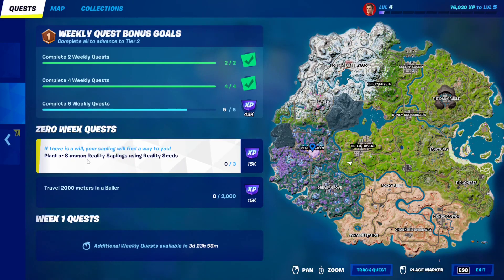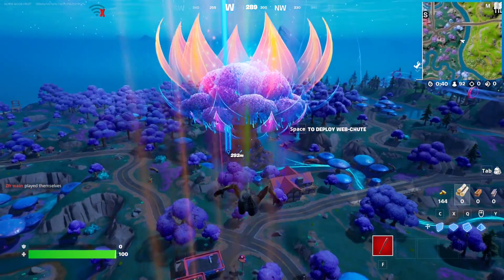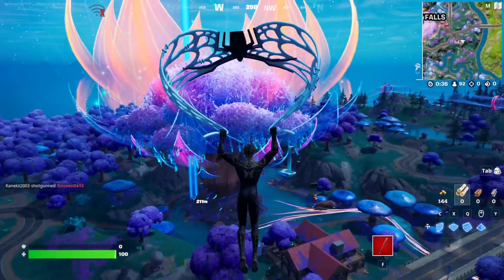For this week's Zero Quest, you have to plant or summon reality saplings using reality seeds. To do that, you just want to go to Reality Vault right here — that's a gigantic tree, not quite the middle of the map, but the giant tree that everybody can see.